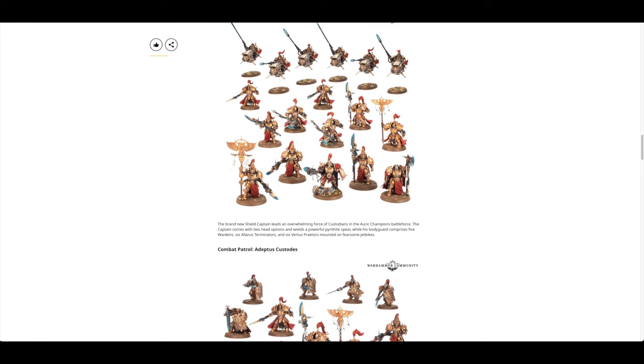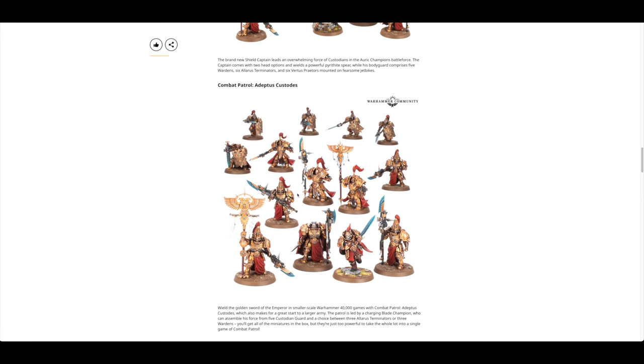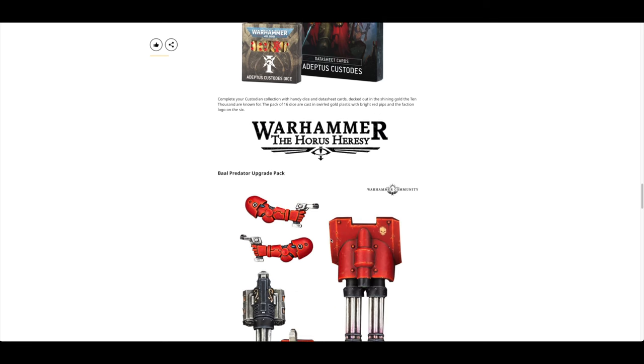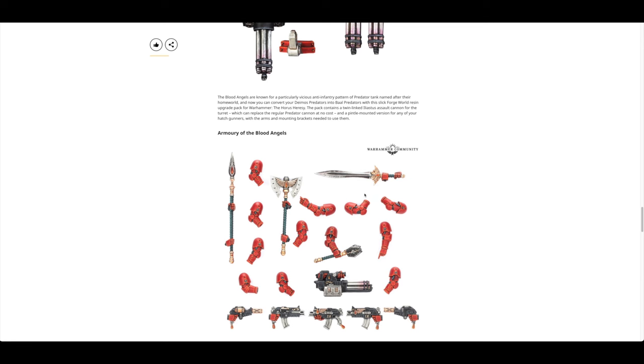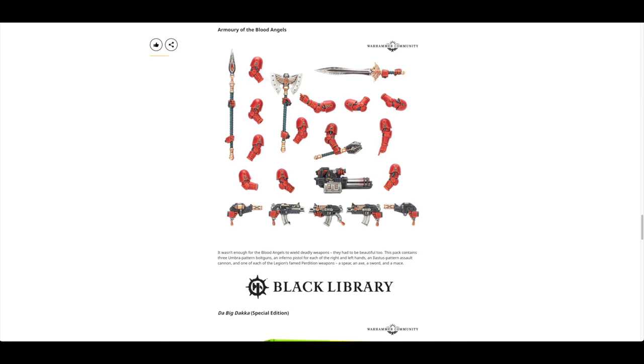He's got this big tactical rock and a shield — is it a shield? It looks like a shield. And then you've got the Combat Patrol, and you also get the Blade Champion in there as well. The dice kind of work, the red looks very bright. For Horus Heresy we've got the Baal Predator upgrade pack — I might actually pick this up. I don't have Blood Angels but I do have a few Baal Predators, so it's fun to have one with assault cannons everywhere. And then you've got the Armoury of the Blood Angels — I won't be picking that up, but the double-handed sword, the spear, the axe, the bolters with sickle magazines look awesome.